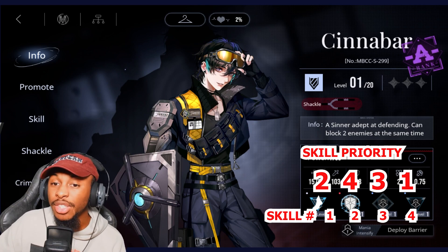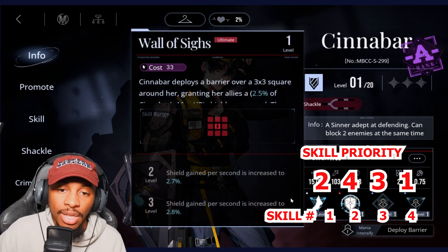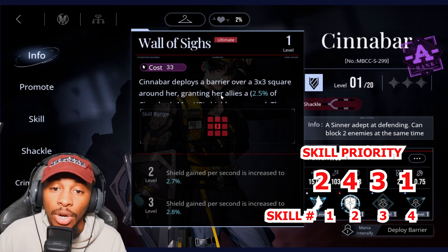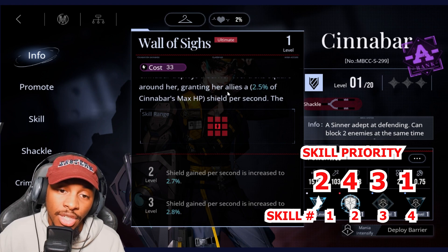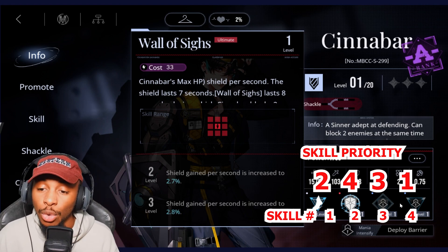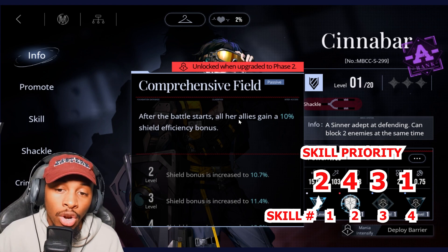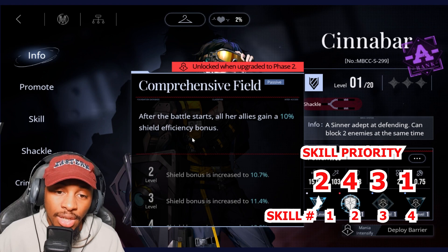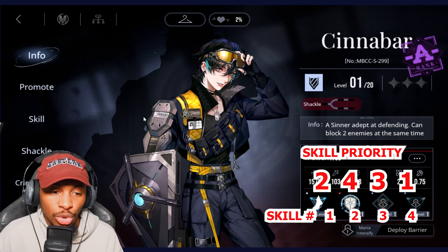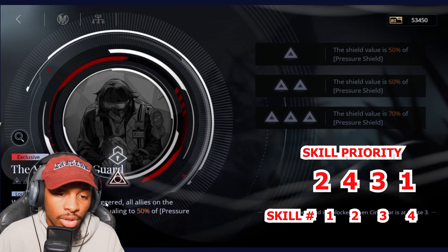Cinnabar is going to be a 2-4-3-1 — a unit really good at defending and giving shield efficiency. With the ultimate, she deploys a barrier over a 3x3 square around her, granting allies a percentage-based shield per second lasting seven seconds. Her second passive gives all allies a 10% shield efficiency bonus from the start of battle.